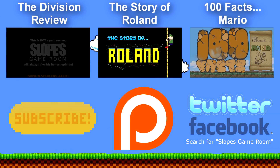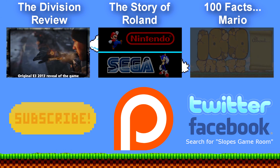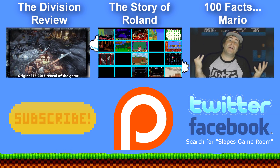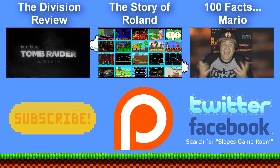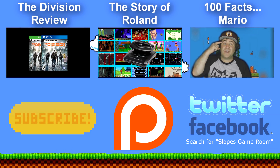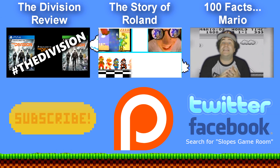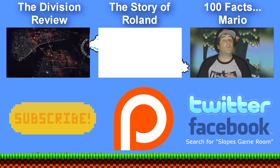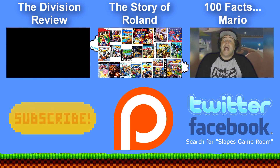Thanks for watching my review on Video Kid. If you want to check out my last review on The Division, click the link up there. If you really want to go far back, how about checking out the story of Roland, my first ever video, which is all about Alan Sugar's mascot for the Amstrad CPC. And finally, if you want to see 100 facts about Mario, click the last link. If you want to support the show and see stuff early, as well as a few previews, check me out on Patreon. Make sure to subscribe, come and find me on social media, and give the video a thumbs up or a thumbs down, whatever you prefer. This is DJ Slope signing out, and hopefully I'll see you all next time.